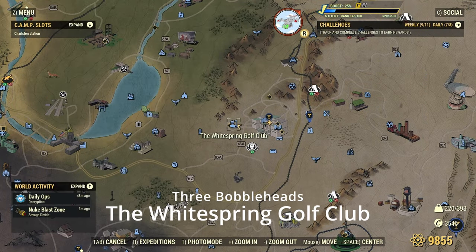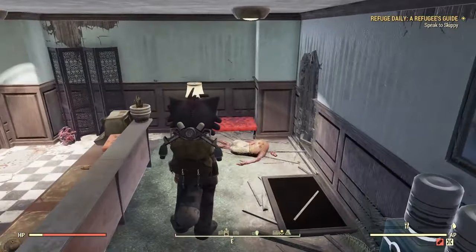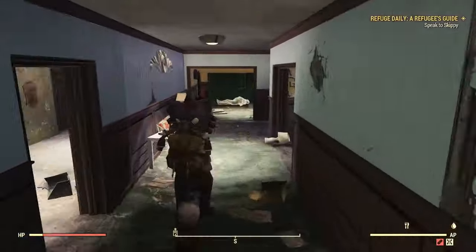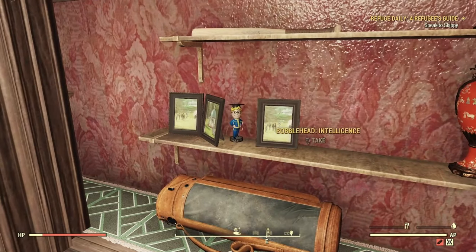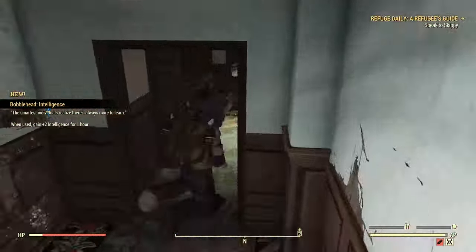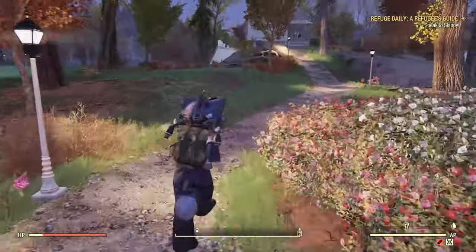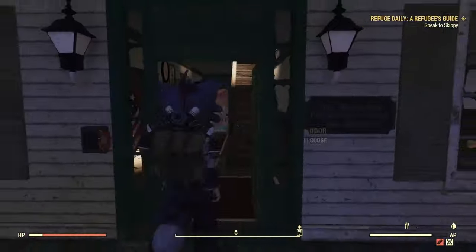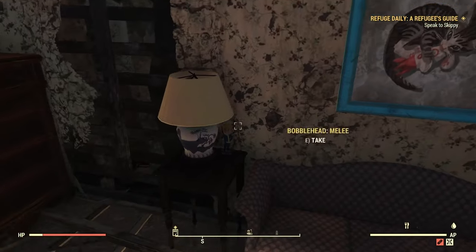Next up we have the White Springs Golf Course Club. There are three here. You can pop down here — if you guys are familiar with this place, there are a bunch of ghouls in here. Grab this one — I've always only seen it on the floor. The next one is going to be in a display case on the other side right here. And then the next one is going to be in the row of houses over here. There's going to be a gap in the buildings where there are some flowers — like the second to last one. You can go up these big white stairs, go upstairs, and it will be sitting right on a little table right there. Boom.